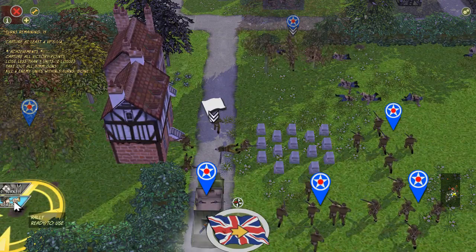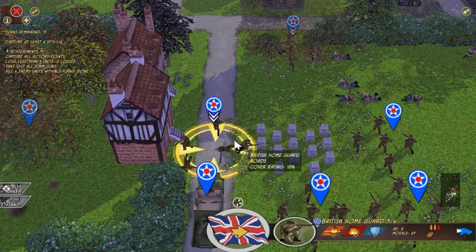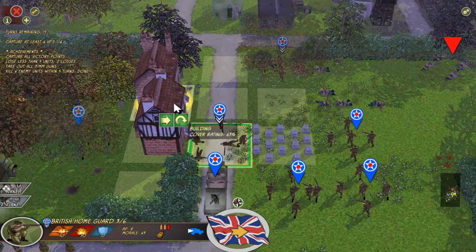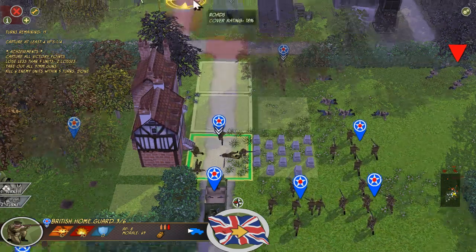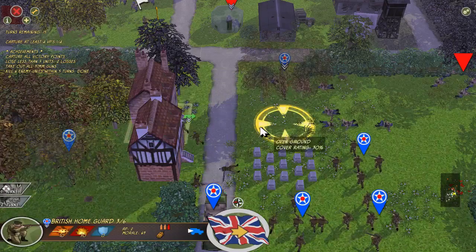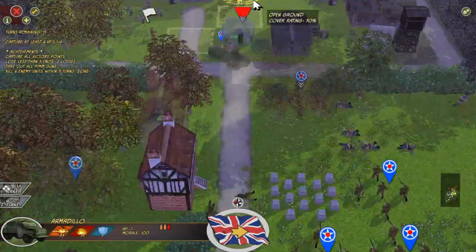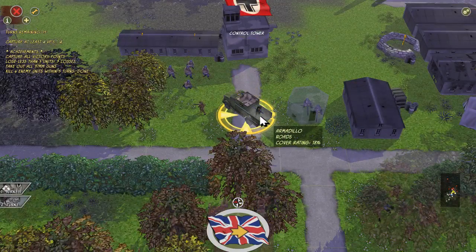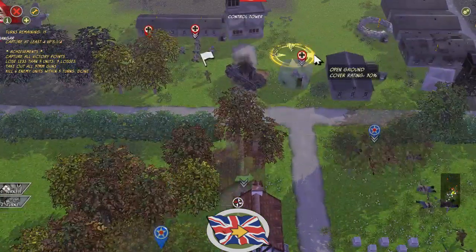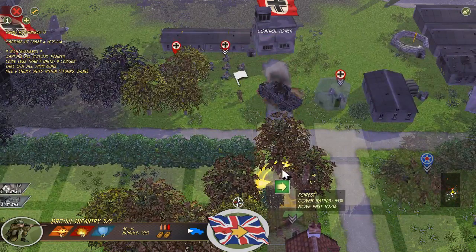We'll rally the home guard unit right here — they would actually benefit from it. And if they end up attracting fire from the machine gun, then good — at least our other units aren't. So let's move them up here. I didn't even mean to do that — oh my gosh, such a mistake. I wish there was a take-back button there. I was trying to open fire on this location. That'll just make it more of a challenge for us.